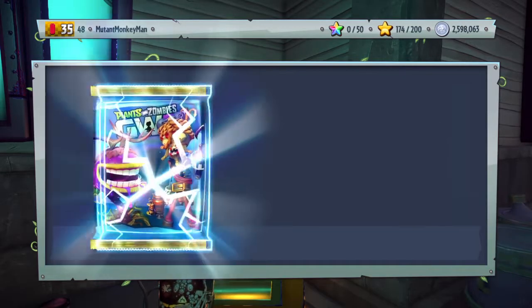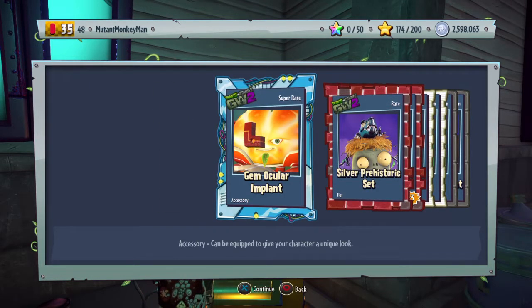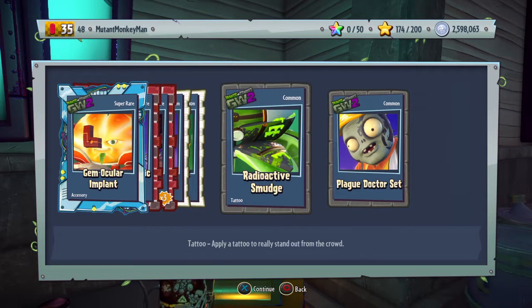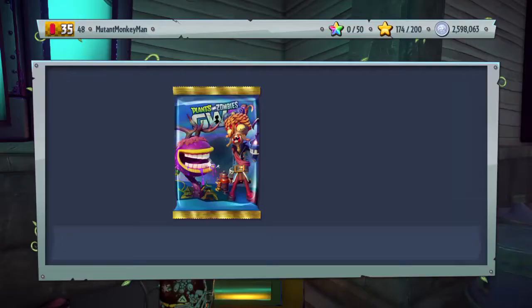I cannot wait - I'm hoping there's a pack system in the new shooter, and I just can't wait to be opening packs in that game. Alright, now we're getting all the high bow stuff. That is cool. Radioactive smudge - we got to check the toxic citron for that. Plague doctor set - yes, let's go. I don't like sets.